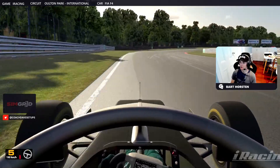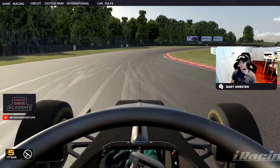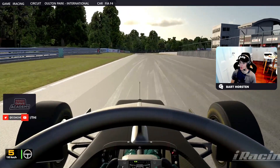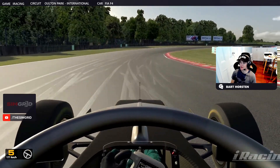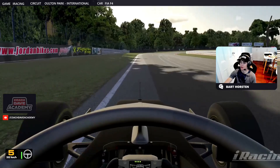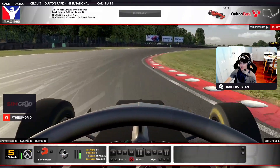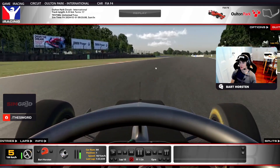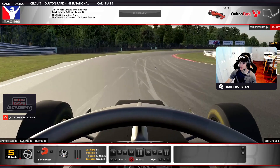Heading to the first corner now at Oulton on the International full course today. Turn one, Old Hall. It's a freaky corner, quite high speed. The first thing is you've got to look a long way before the corner. You're going to be looking at this barrier, looking in over here, this part of the corner, because this apex is kind of blind and there's this little bit of dirt on the entry.